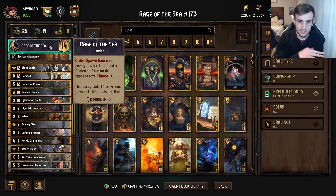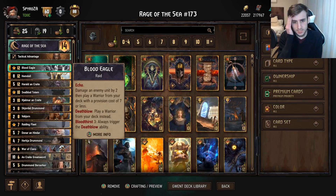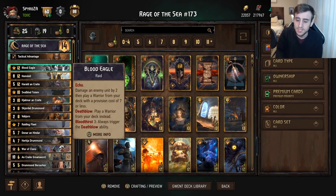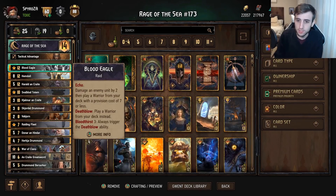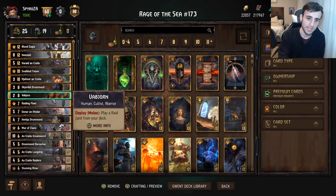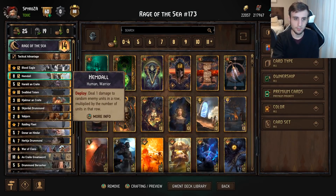Next we have Blood Eagle, which damages an enemy by two then plays a warrior from your deck with a provision cost of seven or less — death blow. So if you kill that unit you get to play any warrior instead. If you have Bloodthirst three, you can always trigger the death blow ability and get whatever warrior you want out of your deck. This deck is primarily a warrior deck, so you can get quite a few warriors out of the deck pretty easily.